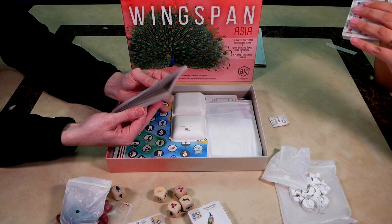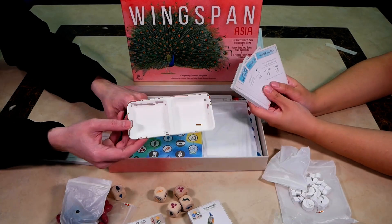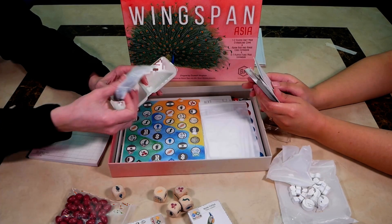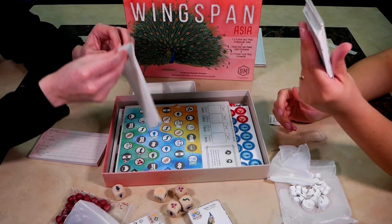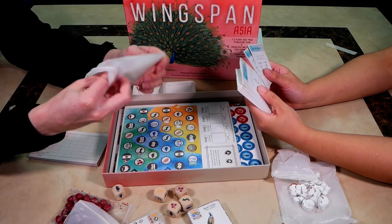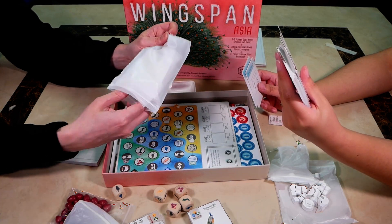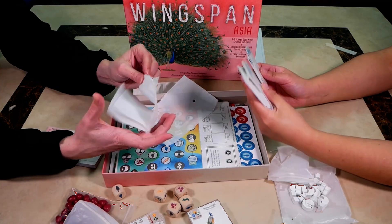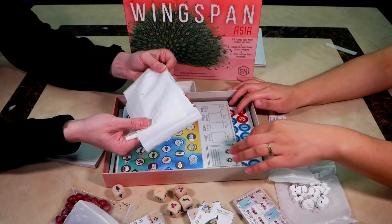New score pad, as you do with every expansion of this type. Oh, a nice little tray — I assume for the yin-yangs. This gold card: food remaining in your supply at end game — look at that, these are three points each. Birds that allow you to score or draw a bonus point, three points each. The other end game bonus is usually two points each per thing. These are definitely some interesting components they've included with the two bag things.